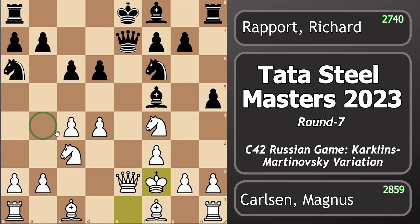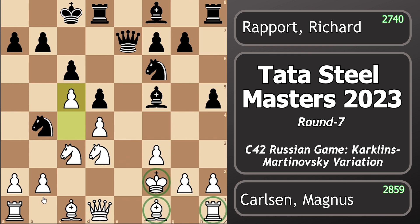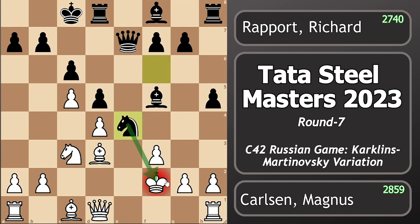Knight to b4 was played, queen d1 to open up this bishop, long castle, knight to d3 attacking this knight, d5 and c5. Magnus can't afford to open up the position since his king is in the center and pieces are underdeveloped.